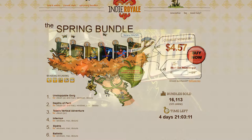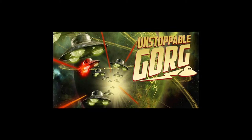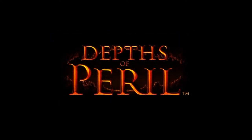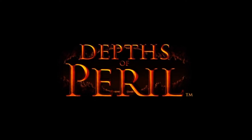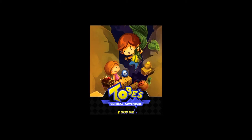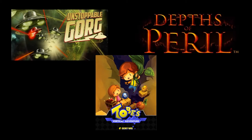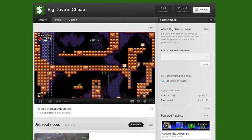Starting things off is the Unstoppable Gorg, the tower defense game that uses a campy 1950s-style alien invasion flick as its inspiration and pulls it off perfectly. After that, we have the strategic action RPG Depths of Peril, where you fight for control of the barbarian hordes in that classic isometric overview. We also have retro-styled platformer Toby's Vertical Adventure, where our hero Toby embarks on a quest to collect jewels for his greedy girlfriend. It's very likely that you've heard of one or all of those games — they're featured on Steam and have been seen on various internet game media outlets, and Toby's Vertical Adventure was featured in a video on this very channel.